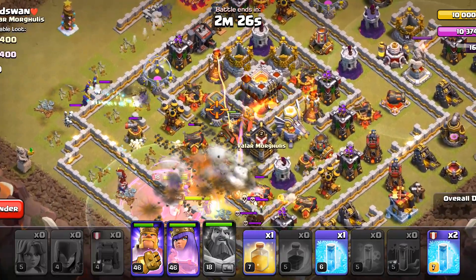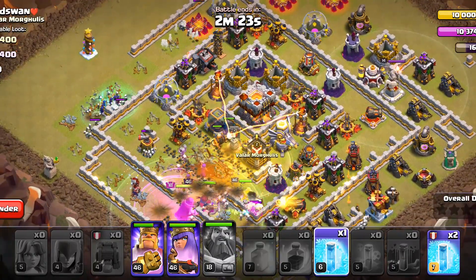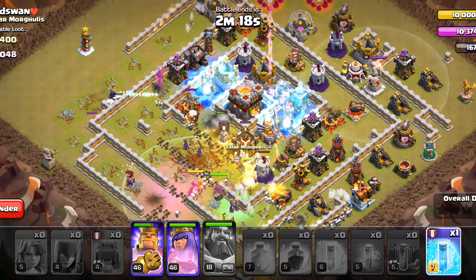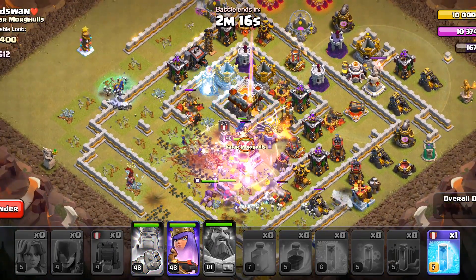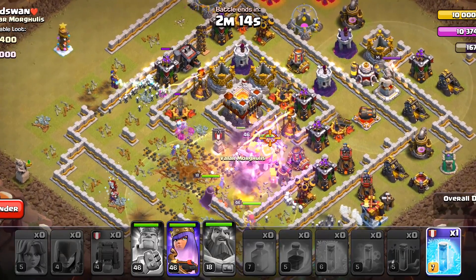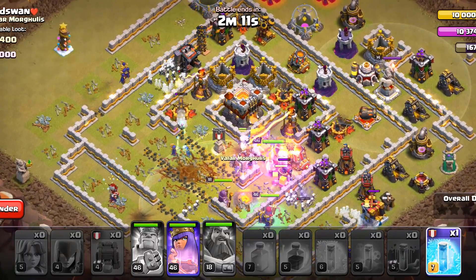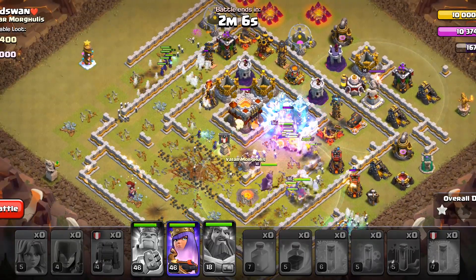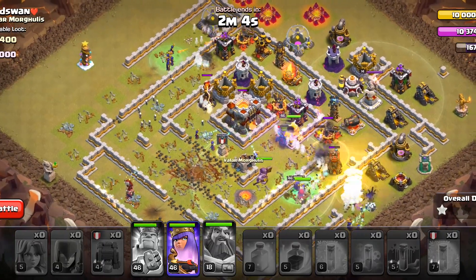We will pop the warden ability first. We have a pekka from the clan castle, so we will need to freeze the single infernos from time to time, although it's not necessary because there are a lot of skeletons. Even if the pekka dies the skeletons will overwhelm the base, but I would like the pekka to survive, so we will keep on freezing the inferno towers until we run out of freeze spells.